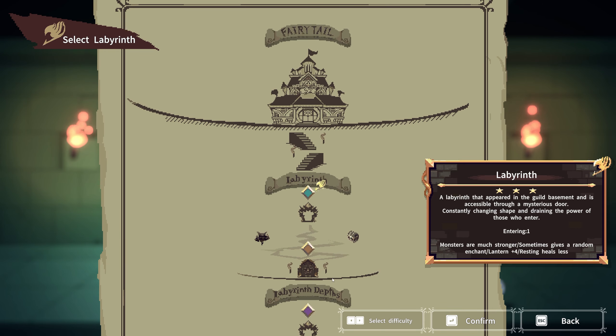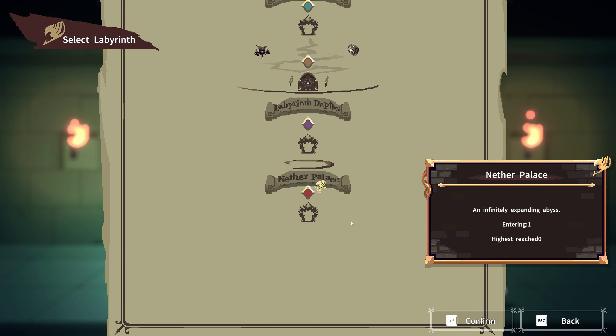Welcome back to Fairytale Dungeons. I think it's time that we try out the Nether Palace, which is an infinitely expanding abyss — it's probably just an infinite labyrinth, but I'm not exactly sure. Definitely going to bring Urza, because I think she's the strongest solo character to clear out dungeons, and we have new starter cards for her. Definitely going to try those out.